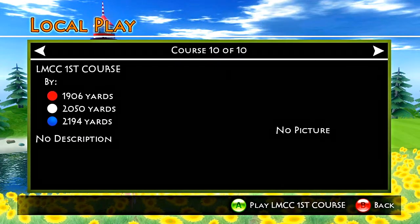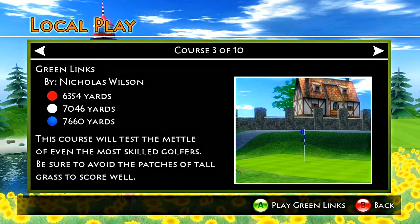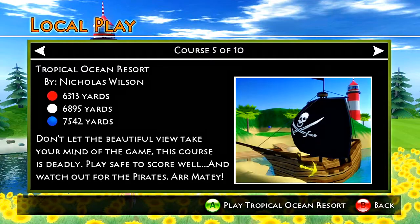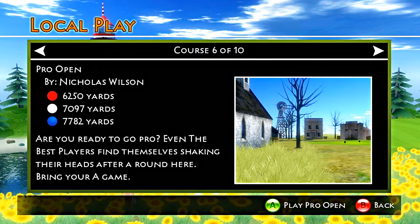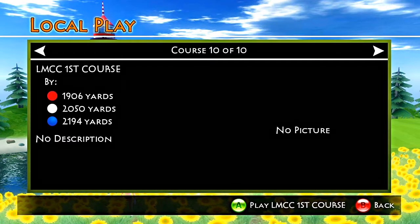You've got local play, you've got Xbox Live Party that you can play with. Right here you've got a choice of nine courses plus a creative course. It has a creative feature where you can go in and create your own course if you want to, straight from scratch, and it gives you all the tools that they use to build all these great golf courses.